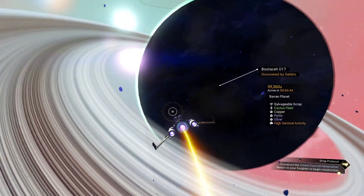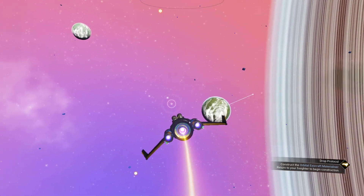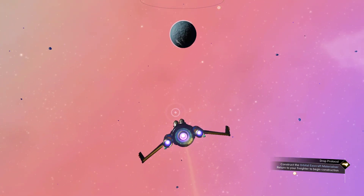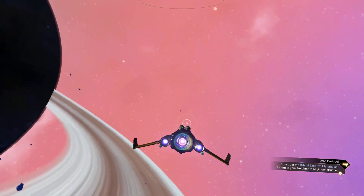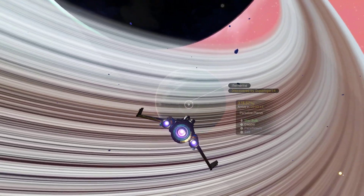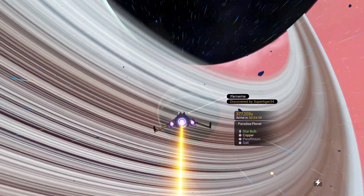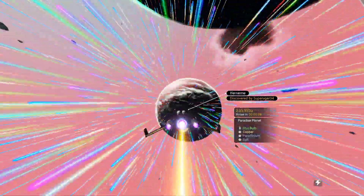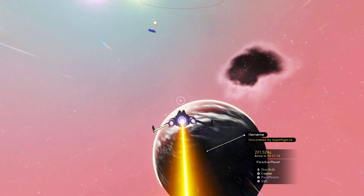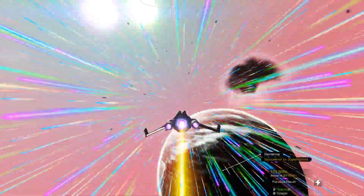After all the chaos yesterday, I thought we'd try to find someplace more chill to go. That is not more chill — that is less chill. Does not appear to be water there. It said there's water here. Aha, what's that right there — paradise planet! Very cool, discovered by super tiger 34. Super duper thanks for finding a paradise planet amidst all this chaos.